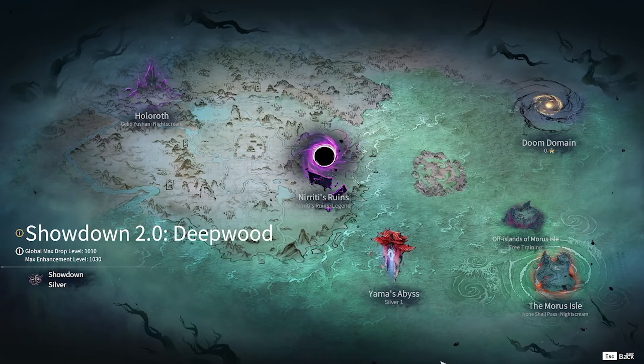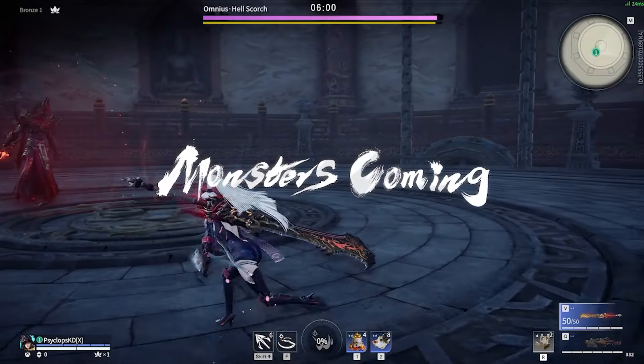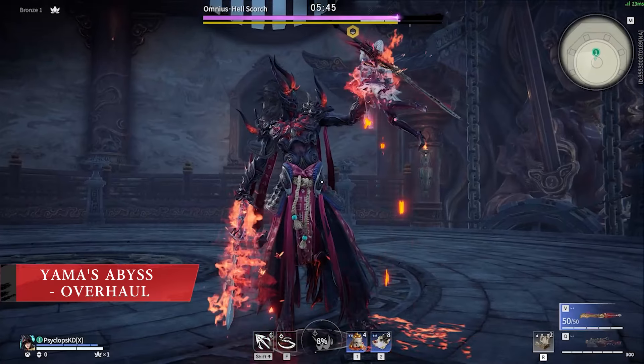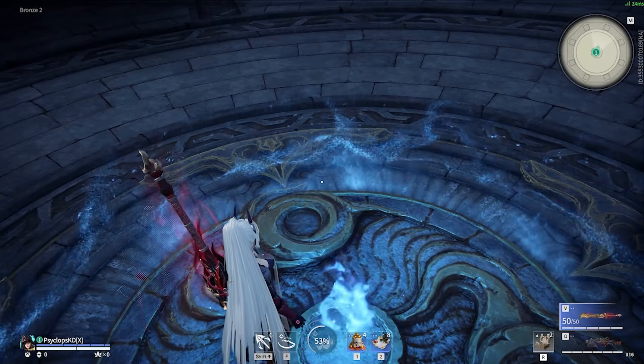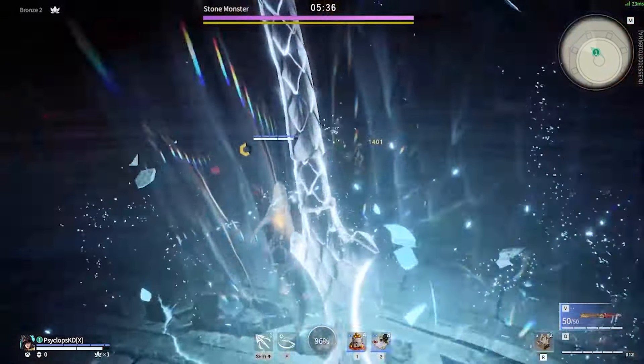The Yama's Abyss mode that we've come to know has had a massive overhaul. Now, Yama's Abyss has been transformed into a solo only boss rush mode, where you can bring your souljades in for a quick boss battle, and choose to advance to the next stage immediately after finishing, or you can choose to leave to end your current run. There's also an option to quick restart, which will immediately restart the current stage. This will make clearing Yama's Abyss much faster than before.